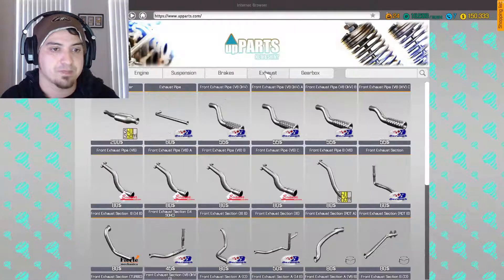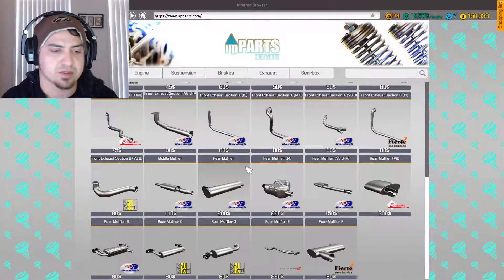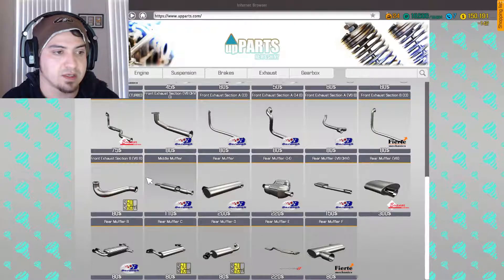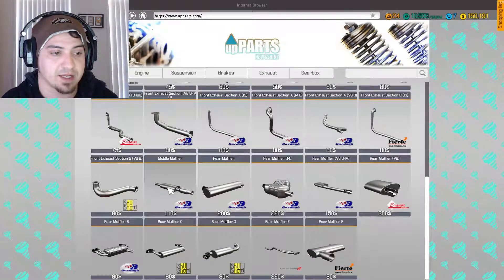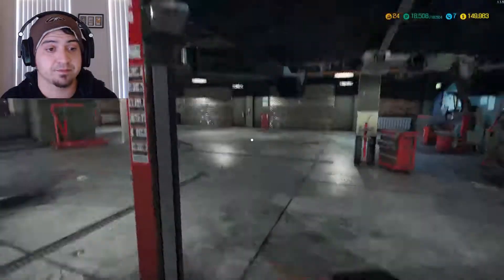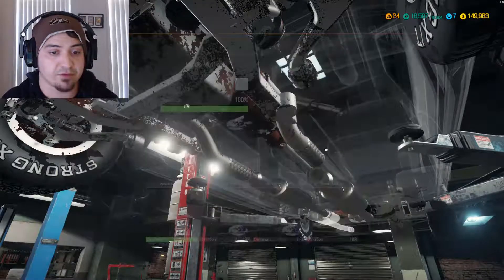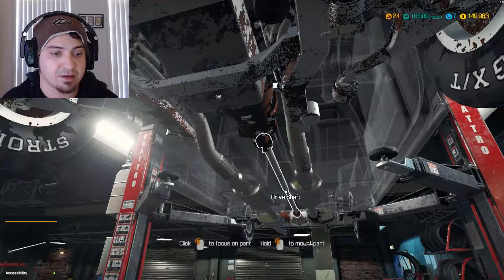Two middle mufflers - if I screw up and get the wrong part, it's no big deal to me. I do have $150,000. In this game I find it a lot easier than some of the other ones I've played just to get money. There it is - right above me, two of them, that should be it. Now it's a rear-wheel drive so you've got to take the drive shaft off. Look how easy it is guys, no problem at all.